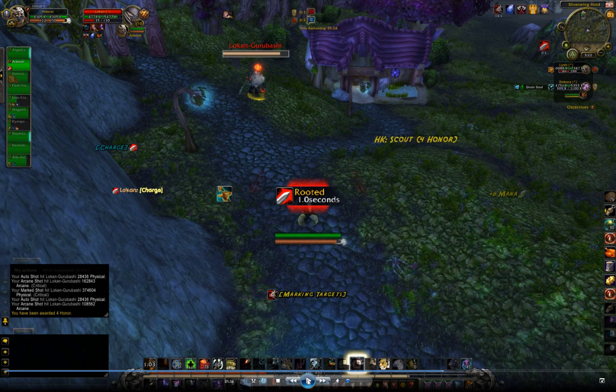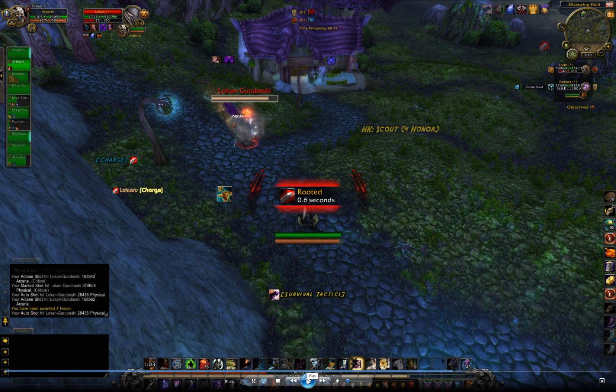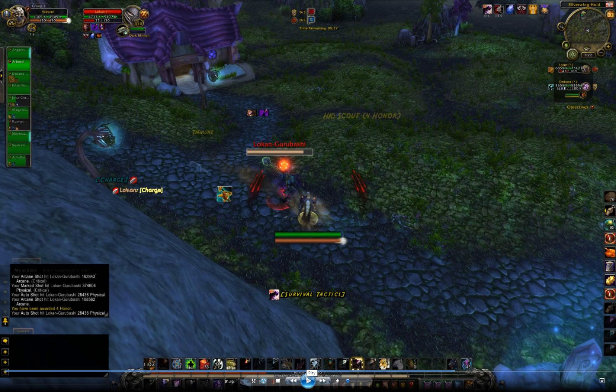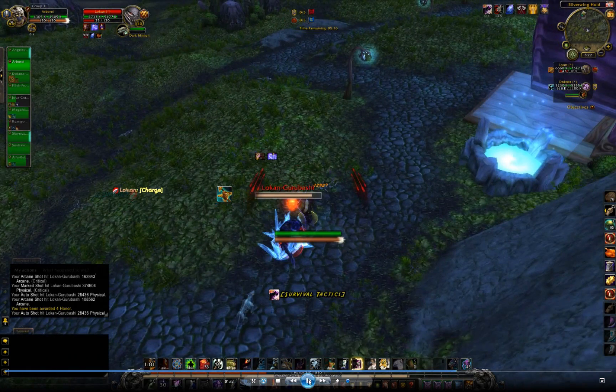Here he is halfway through the charge and I've hit him with black arrow, which puts my dark minion on him. Then I use Survival Tactics to feign. About 0.3 seconds later he's lost target on me, and when he makes contact his target has switched to my dark minion. I go ahead and trap him, and if you look at my debuffs I am not snared.